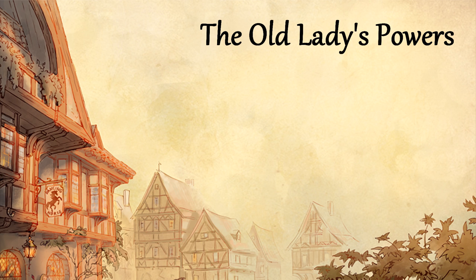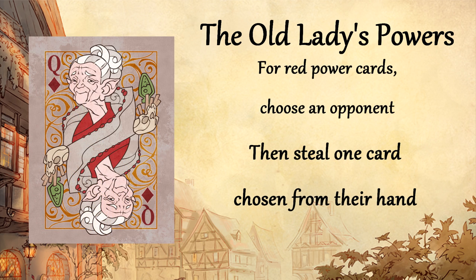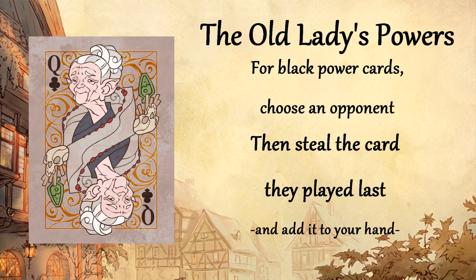The Old Lady's powers function to disrupt opponents by stealing cards. Drawing a red power card allows her to steal one card from an opponent's hand. Drawing a black power card allows her to steal the most recently played card from an opponent's trail.